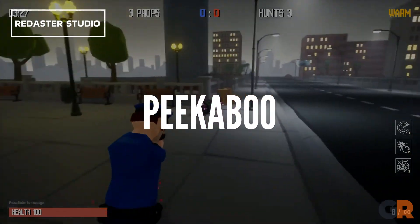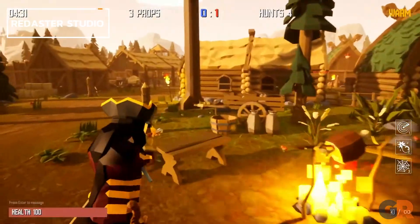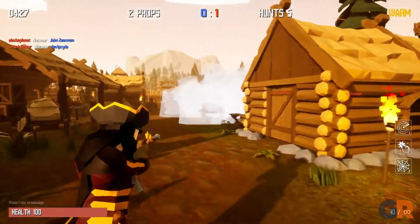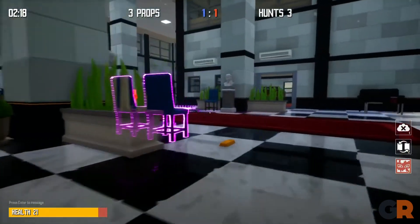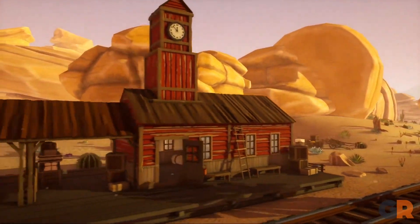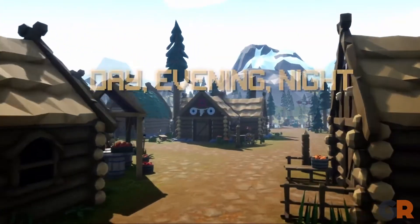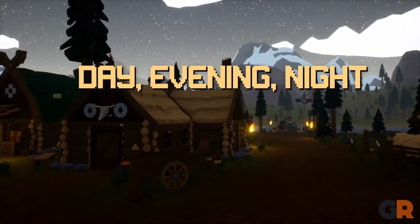Peekaboo is another charmingly cute Prop Hunt inspired game that lets you turn into furniture. It follows the same vein as other games of its kind, with two teams: hunters and props. What makes Peekaboo notable is its vibrant visuals, from a futuristic cyberpunk-themed city to a dusty old town in the wild west. Each map feels genuinely alive and inhabited. There are 10 maps, but each comes with the ability to change the time of day and create a different atmosphere.